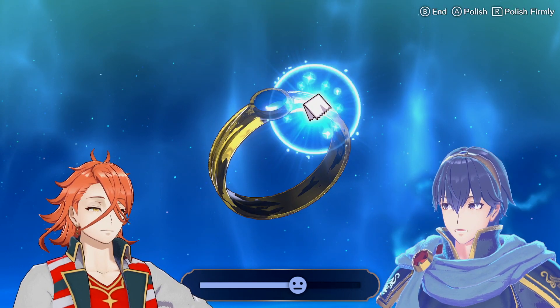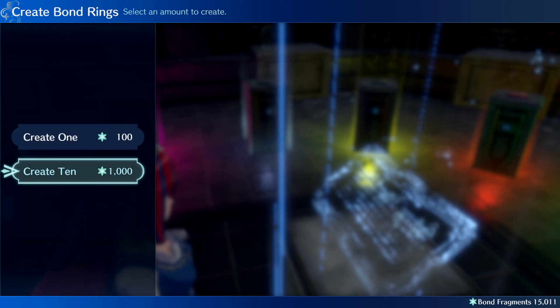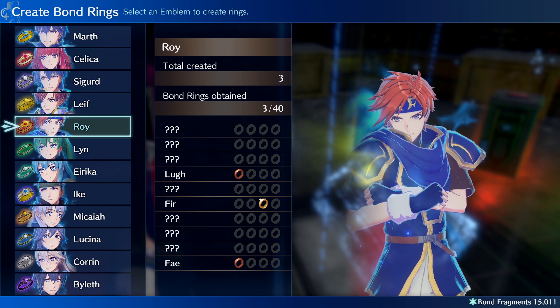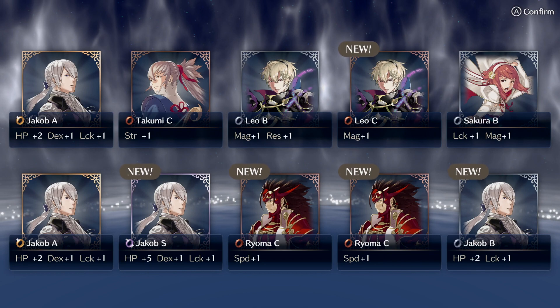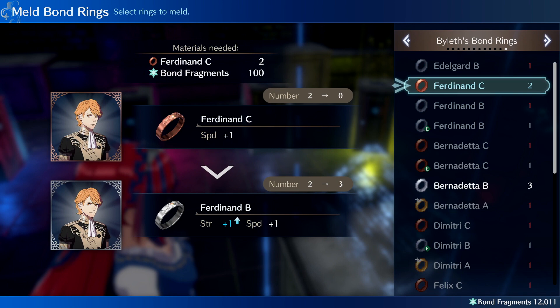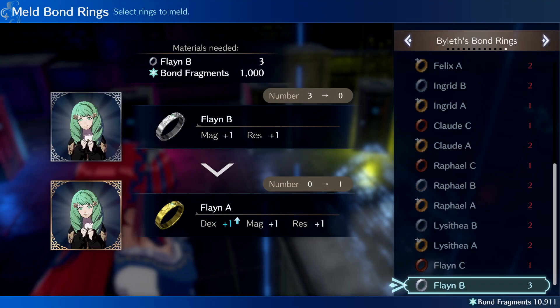The other ring chamber activities are super important, so don't skip them. The first activity you should focus on is creating and melding together bond rings. To do this, you need to spend a special currency called bond fragments. Since there are 10 unique bond rings associated with each of the 12 emblem heroes, you can create 120 unique bond rings altogether. You can create 10 rings at a time, but the process is randomized, so you may end up getting duplicates. The good news is that bond rings have a letter rank, and you can meld them together to get a better version of that ring, which will offer better stats and sometimes even a combat perk.